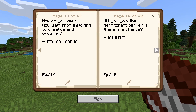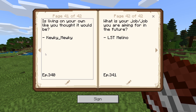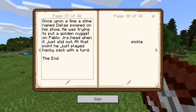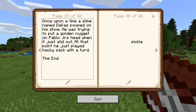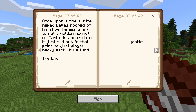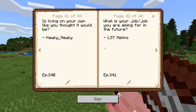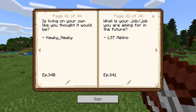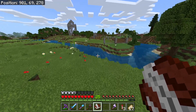I'm going to answer today's comment question of the day. The comment reads: 'Once upon a time a slime named Dallas pooped on his shoe. He was trying to put a golden nugget on Pablo Jr.'s head when it just slid out. At that point he just played hacky sack with a turd. The end. Pickle.' Today's question comes from LST Molino: 'What is your job slash job you are aiming for in the future?'